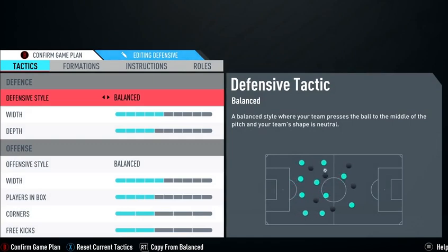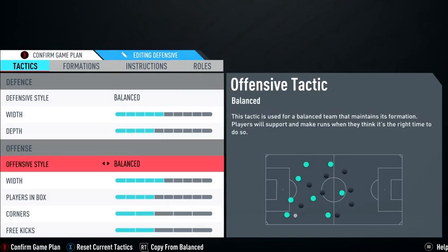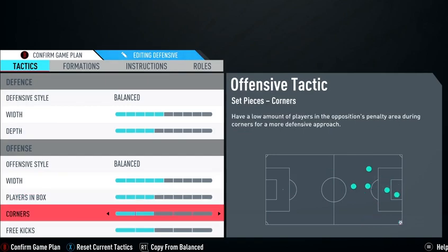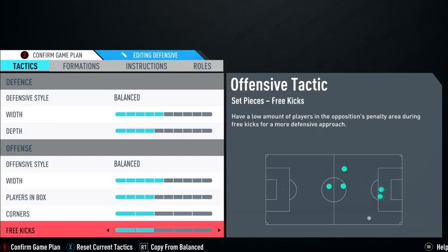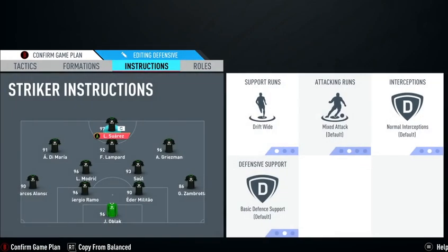He plays with balanced width on five and depth on four, balanced style. On the offensive style, width is five and players in box is four. Corners and free kicks he has on two. The formation he uses is the 4-2-3-1. For instructions on the striker — one of the Brazilian players — he has drift wide, and that's all he does for that position.